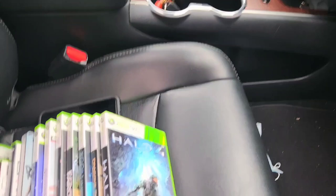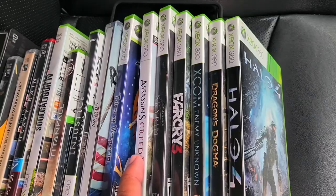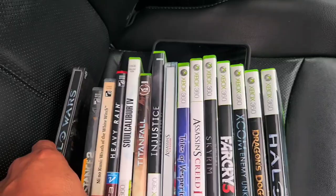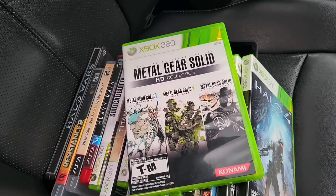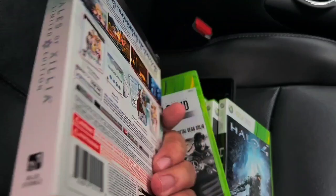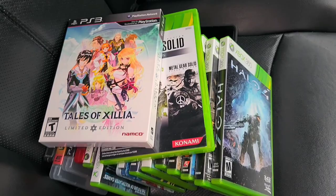Then the next deal was from Facebook. I picked up all these games for $25 — Halo, Dragon's Dogma, Assassin's Creed, Tales of Vesperia, a couple of books I always liked, and another Halo. The best two games were Metal Gear Solid HD Collection, which goes for about $45, and then this one was brand new sealed. This goes for about $40. So very happy to pick all of those up for $25.